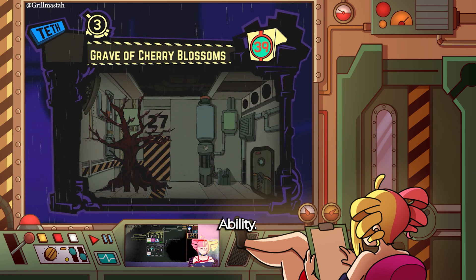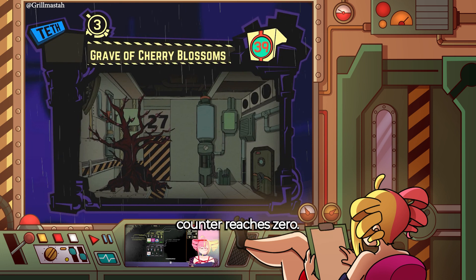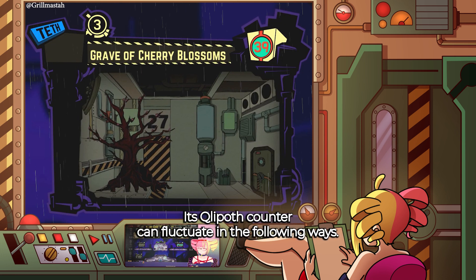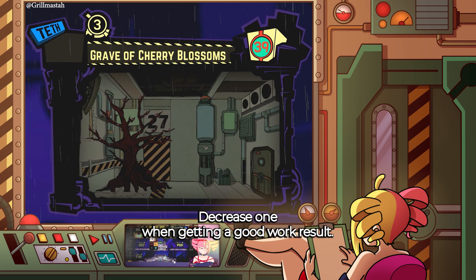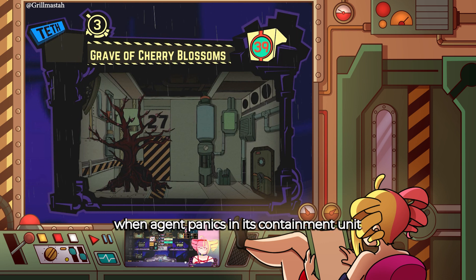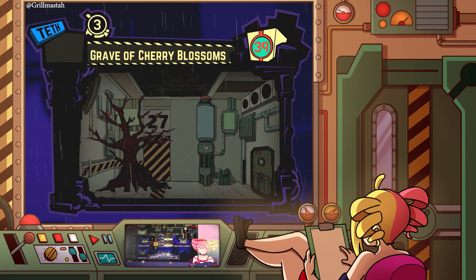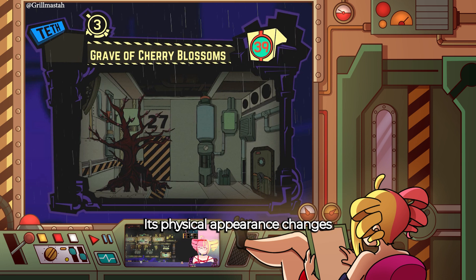Ability. Grave of Cherry Blossoms' ability will trigger when its clip-off counter reaches zero. Its clip-off counter can fluctuate in the following ways: decrease by 1 when getting a good work result, decrease by 1 when an agent panics in its containment unit. At different stages, depending on its clip-off counter, its physical appearance changes.